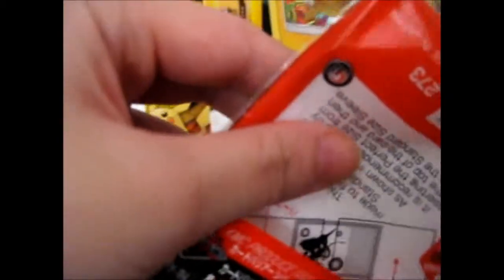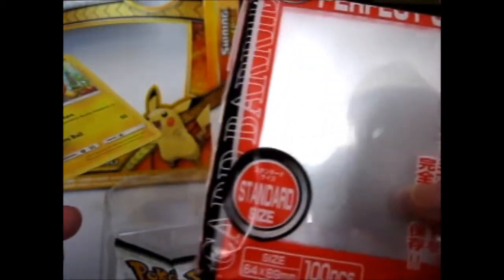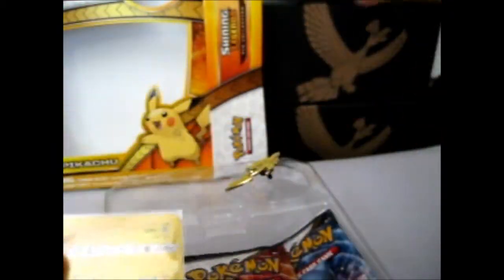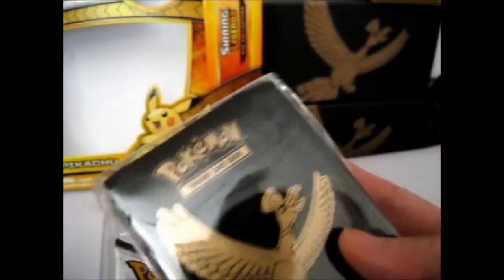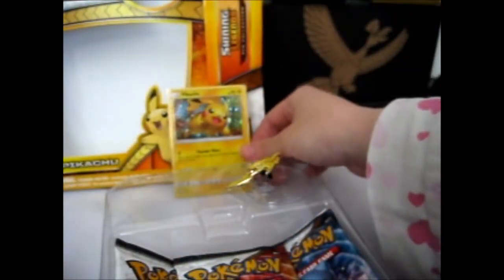I'll sleeve this one up. As you can see, I use KMC Perfect Fit for these ones. I kind of code them — the Ultra Rares get the ones with the shiny on the back because they look nice. So if I do get a GX or a shining Pokémon in this, they'll go in those. Shining Legends Ho-Oh — here is the Pikachu sleeved up back there.